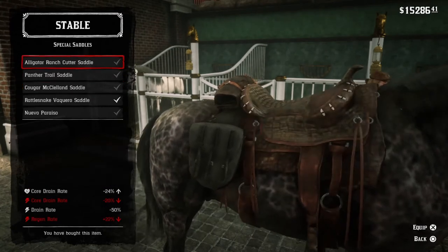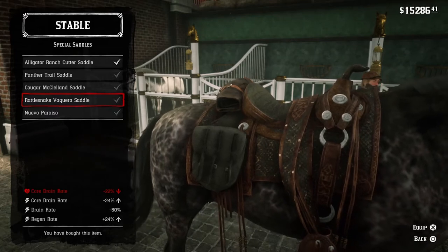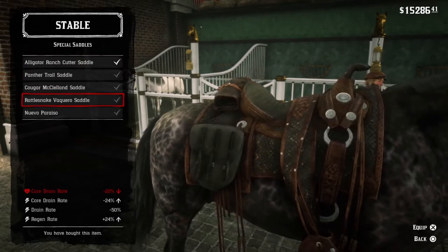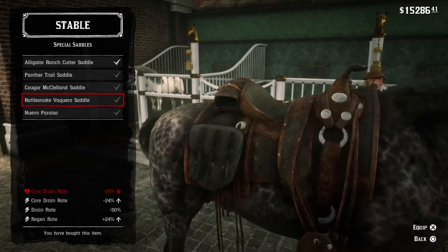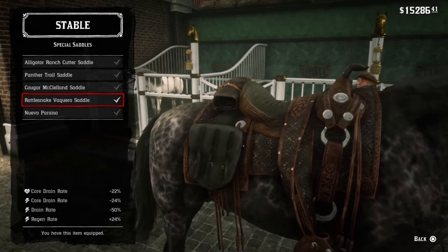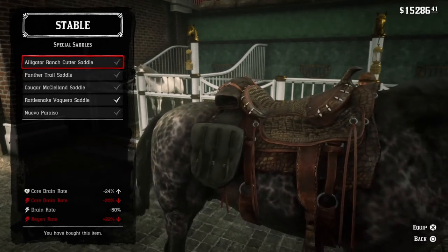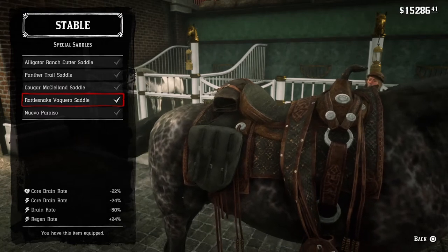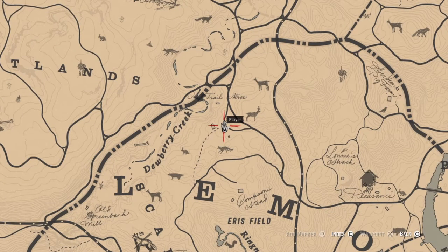As you can see, I find the Rattlesnake saddle is better than the alligator saddle, the panther saddle even, and the cougar saddle, clearly. I'm not fond of the way the panther saddle looks — it's okay. I really like the style of the alligator saddle. But the panther saddle — I'm surprised it didn't have better stats. It goes a little low on the core drain for health, and I prefer more health on my horse. It's not a big difference; it's kind of a give and take between those two. But I prefer the Rattlesnake.